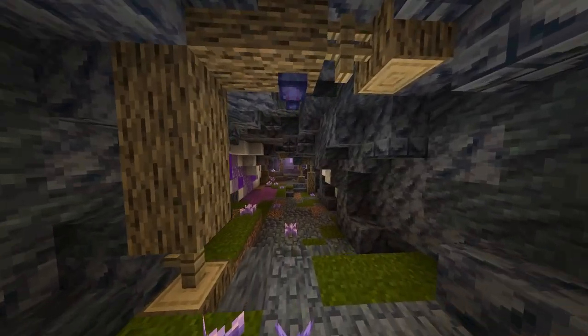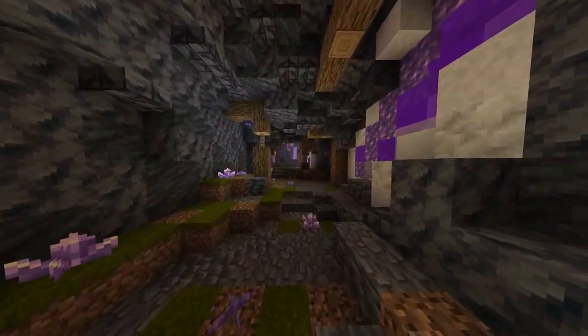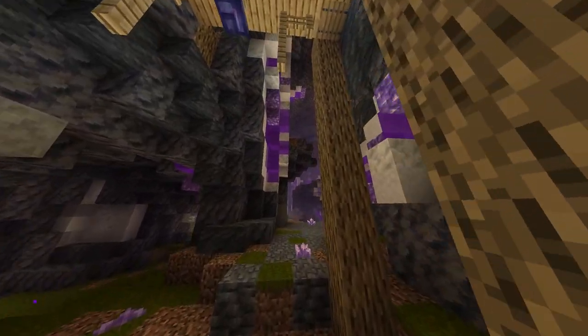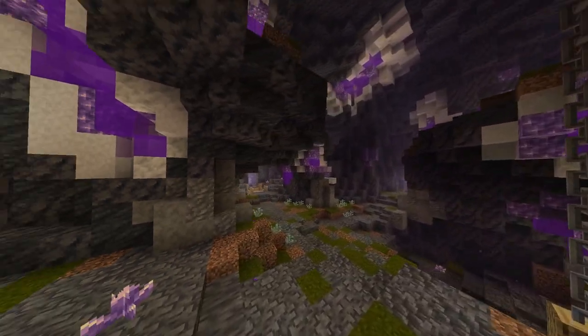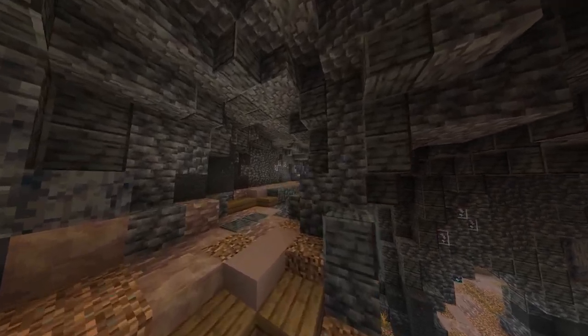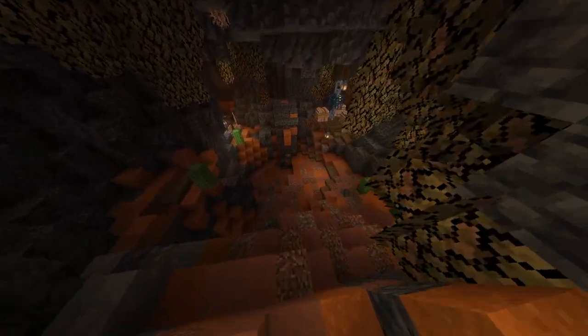Vaults are randomly generated dungeons that serve as the primary way of obtaining loot and resources in the Vault Hunters 1.18 modpack. Vaults get progressively bigger and more difficult to complete as your vault level increases. They can be generated in three different layouts, which are square, circle, and diamond.